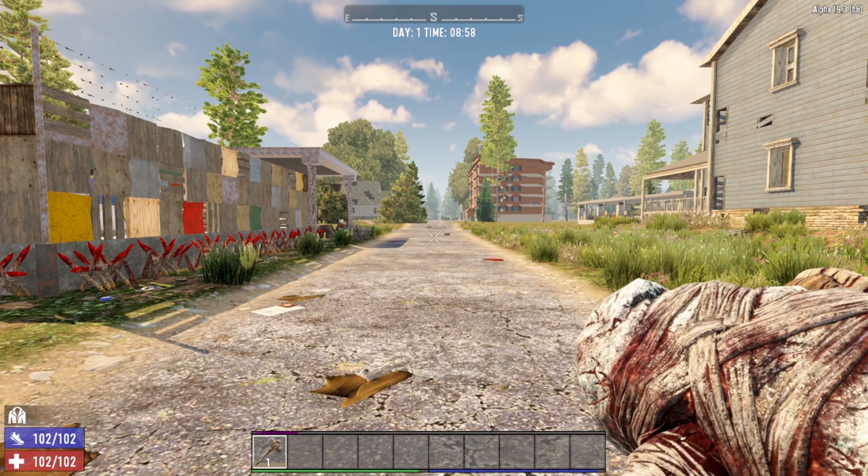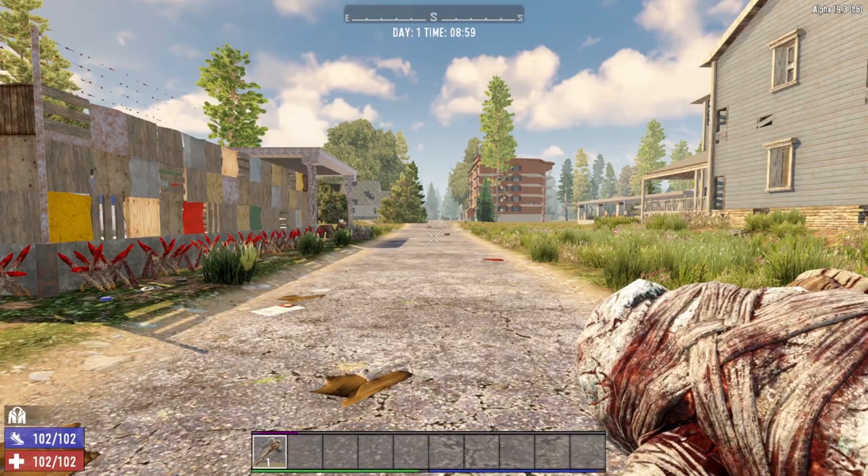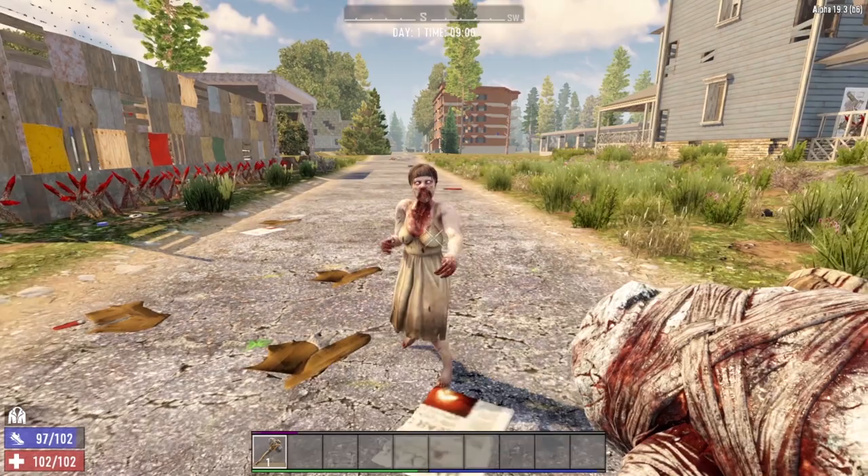I would recommend new players steer clear of the Stone Sledgehammer, especially at the very beginning of the game. The stamina drain is just not worth it, and there is a learning curve to wielding a Sledgehammer. Allow me to demonstrate here on Zombie Arlene — you see how long it takes to actually rear back and hit with the Sledgehammer?